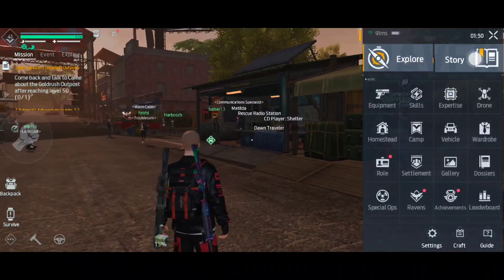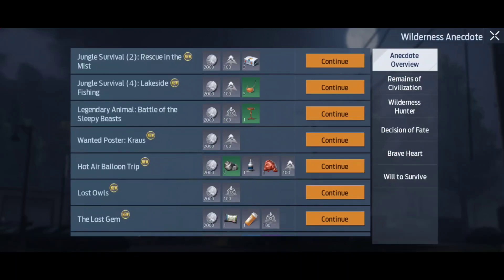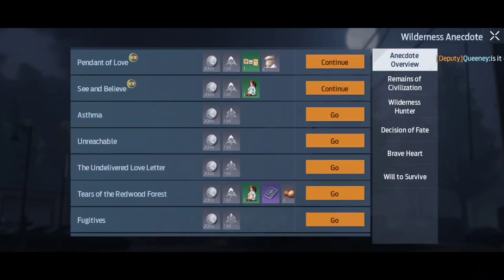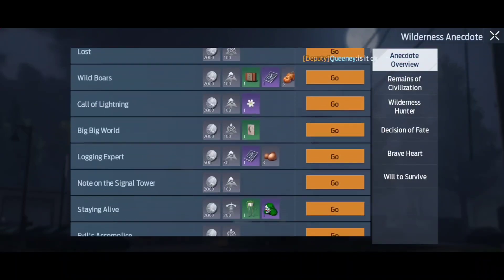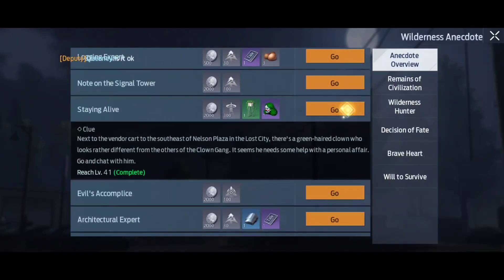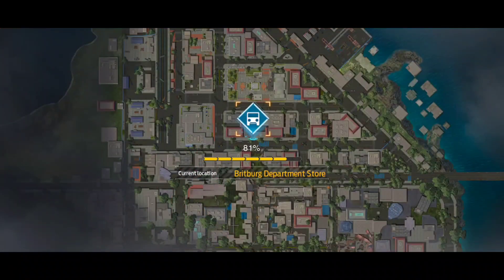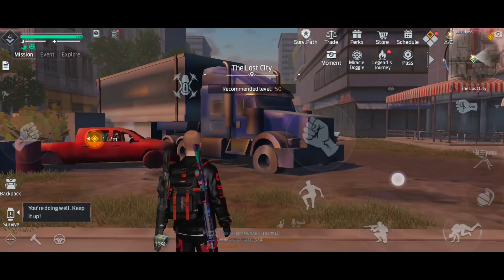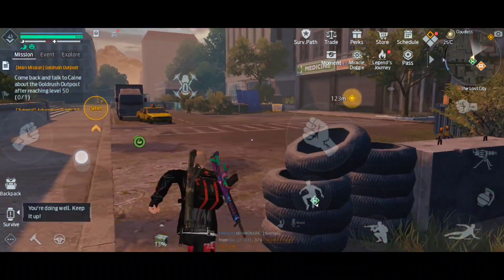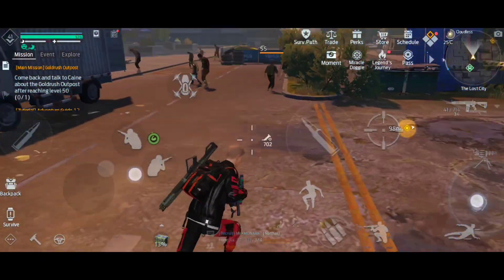To start this mission, go to your Wilderness Anistote — it's at the top right menu. Go in there and find a mission called 'Staying Alive.' You might have to scroll a bit, but you will be able to see the clown mask in the mission reward. This mission takes place in Lost City and you must be at least level 41 before it becomes available. Go ahead and teleport to your nearest location — if you haven't unlocked one you'll have to run a bit.